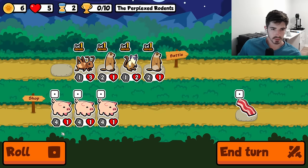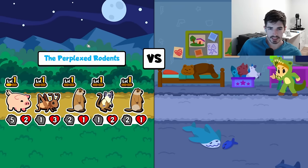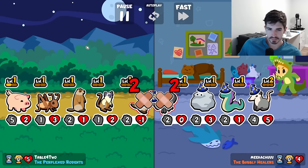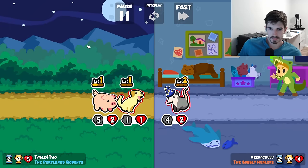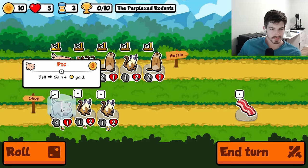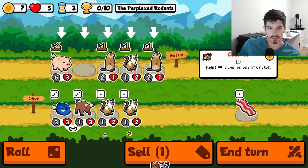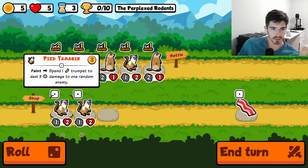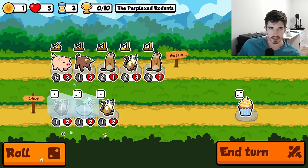Tamarind's not bad. Throw a pig in the back maybe? It's a guaranteed level up, can't be too upset about that one. We'll take a draw I guess.